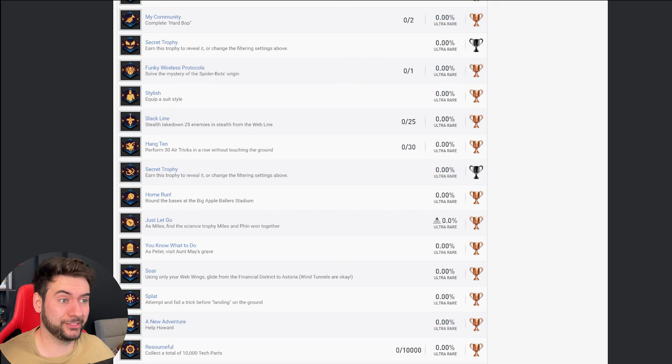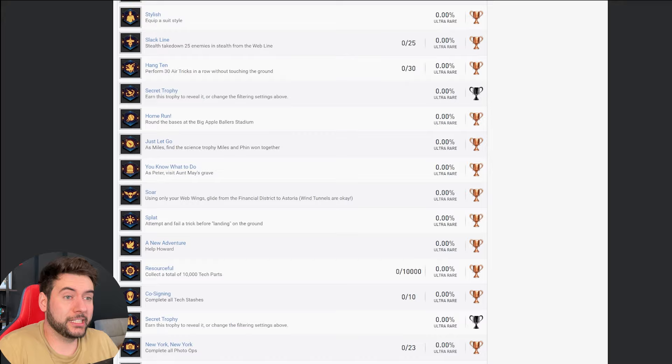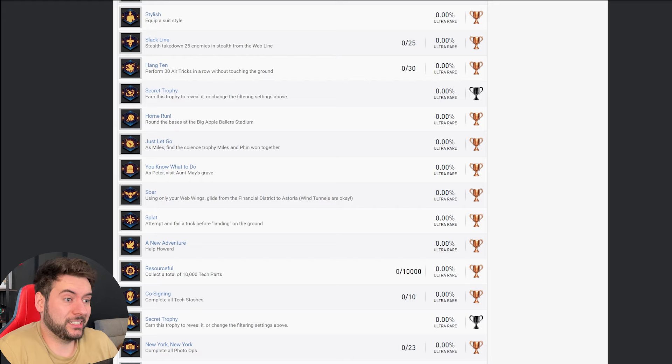Around the base is that Big Apple Baller stadium, which is probably just like Avengers Tower — pretty easy. Using only your web wings, glide from Financial District to Astoria, which is actually really cool. I don't know if Peter's going to have the web wings or just Miles, but the web wings sound really cool so I'll be interested to see how that works. We've also got some tech ones — find tech stashes, get 10,000 tech parts, probably for upgrading your suits. Some photo ops as well, which would just be trophies within the world. There's no New Game Plus trophy, which unlike Miles Morales is a godsend — Miles Morales was a short game and that still added seven or eight hours to the platinum trophy.